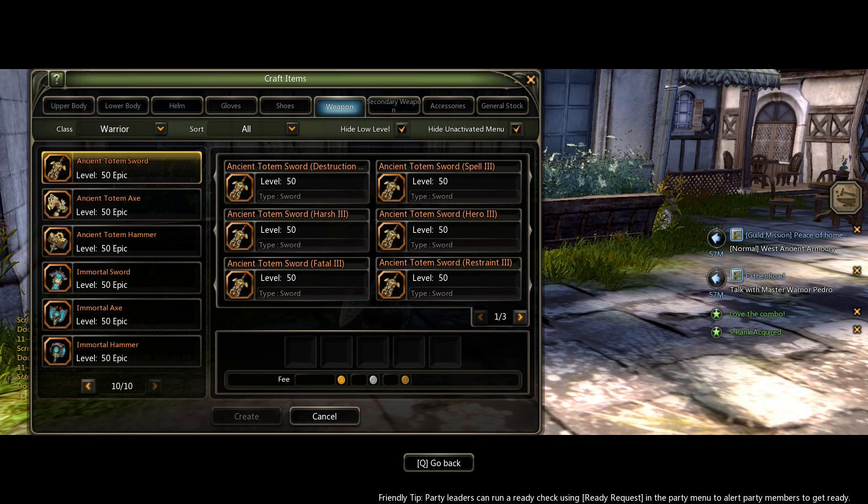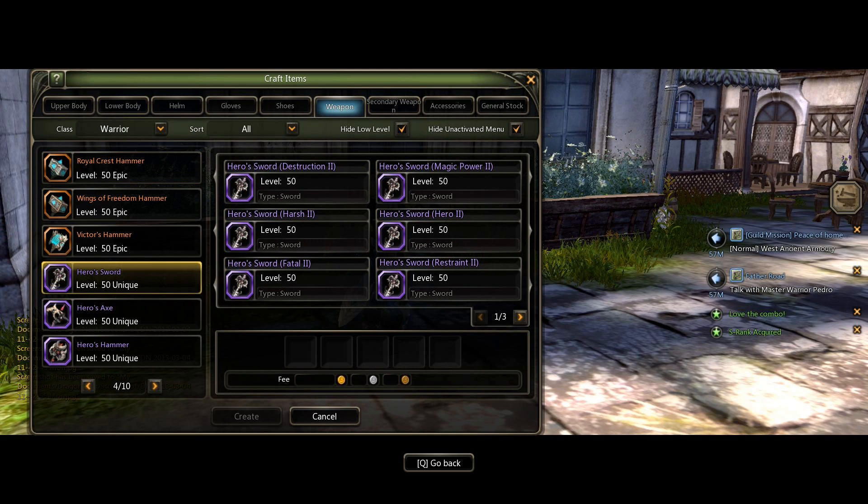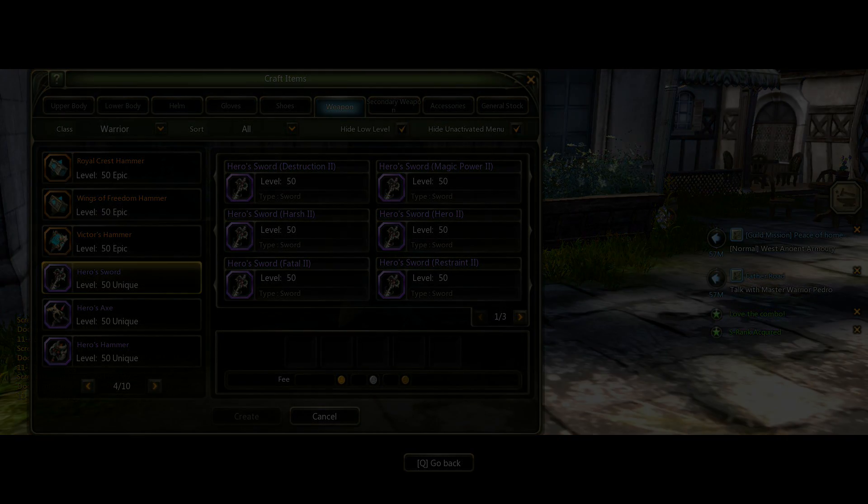Here's one example where the weapons for Suffix 3 crafting options are actually on page 10, which is the last page. For Suffix 2 equipment similarly, if you don't find them on the earlier pages, don't be alarmed — just flip through the pages to find them eventually.